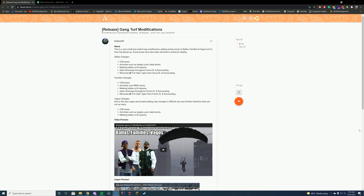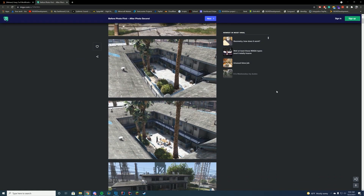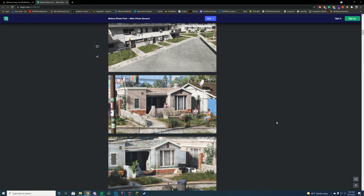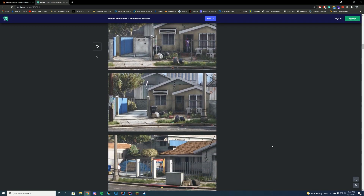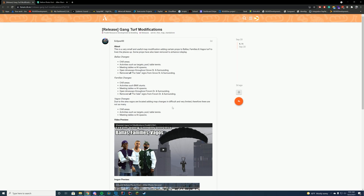Anyway, let's get straight into this one. If we go ahead and take a look at the photos, you can see the before and after for all of the locations. They've added couches, tents, and tables around, and removed some of the fences, so it just makes it more realistic. They've added a bunch of cool stuff so you can actually play around with this in your roleplay situation.